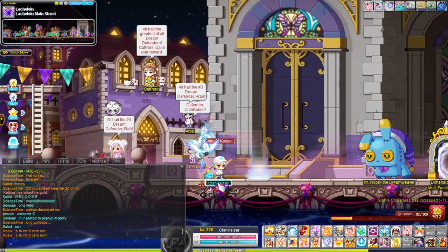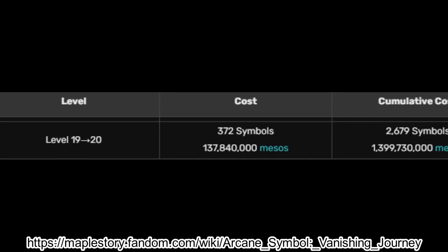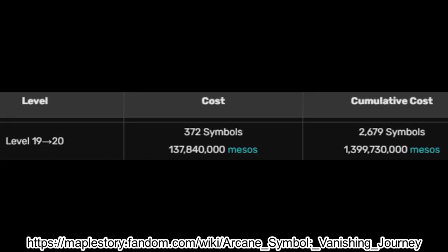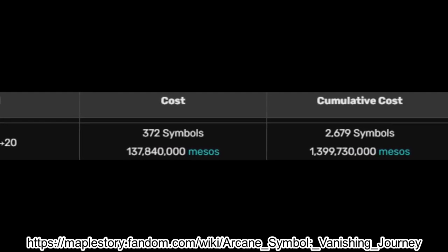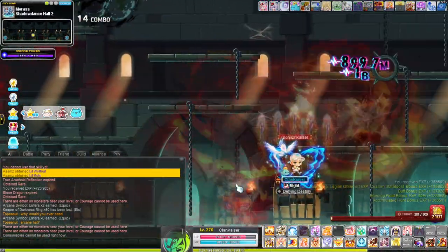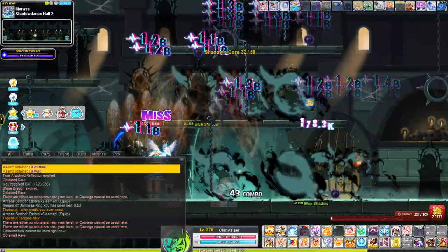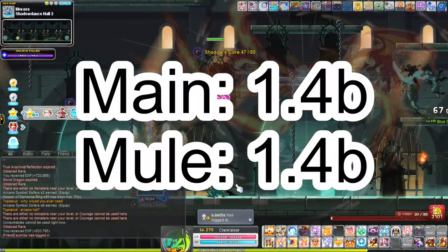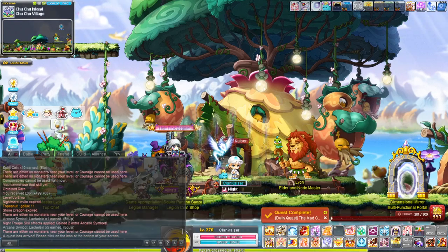Slight flex here — I did make dream defender number five. Congrats to me, pat myself on the back. Anyway, as I mentioned, the symbols required to level any given symbol in any region to the max level 20 is 2,679 according to the MapleWiki page I found, and the total meso required to level is approximately 1.4 billion for Vanishing Journey symbols. It's going to be slightly more expensive for Esfera and higher level regions, but it's around the 1.4 to 1.5 billion range. Before the patch, you would need to pay at least 2.8 billion first on your main before you transfer it, and then again after — it's a crazy awesome change where you only have to pay 1.4 billion to level it on your second main after the transfer.